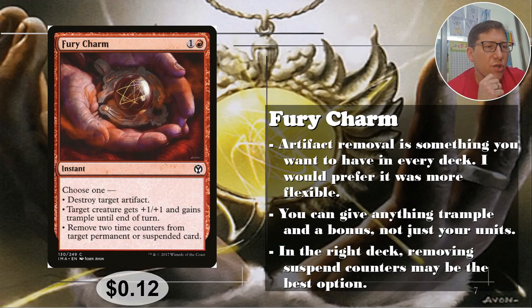Number four: Fury Charm, for one red — some of these have higher CMC. Choose one: destroy target artifact; or target creature gets +1/+1 and gains trample until end of turn; or remove two time counters from a target permanent or suspended card. If you have a bunch of suspended cards in your deck, this is actually pretty good, though it's a weird niche card.